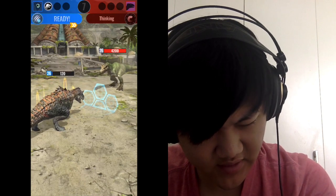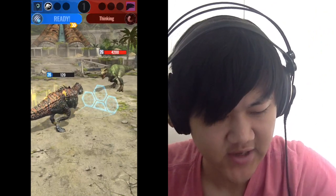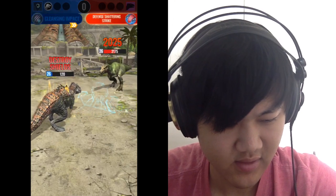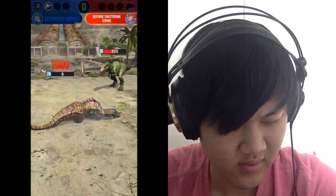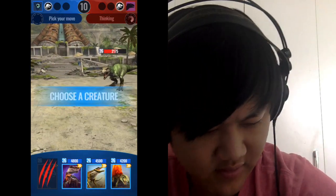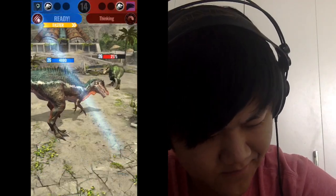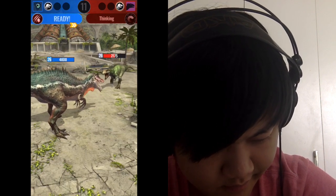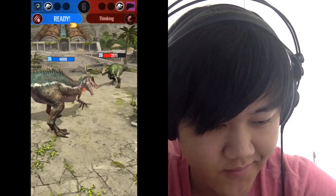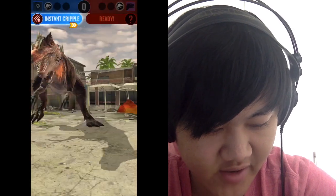Did they not draw any faster dinos? Because Ferocious Cleansing Impact is a lot of damage — that's a 2.25 times damage move. It's going to use Impact next turn, so I'm going to bring in Suchotator with Instant Cripple to reduce that damage a bit, unless they predicted that and went for strike. Better safe than sorry.